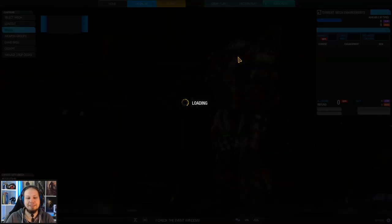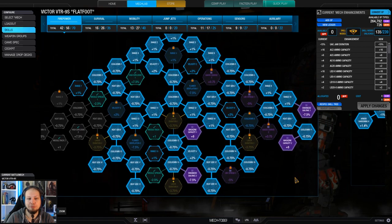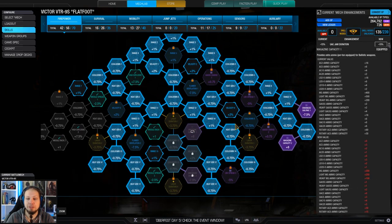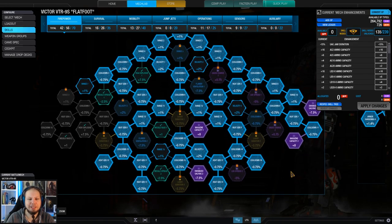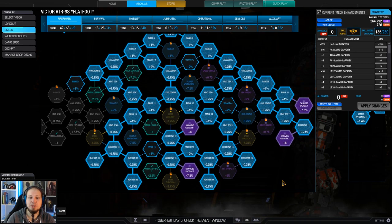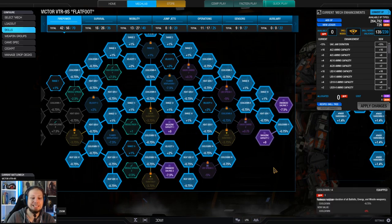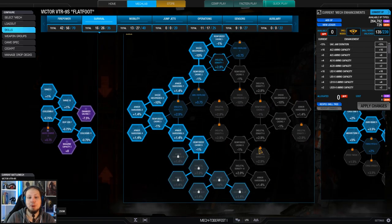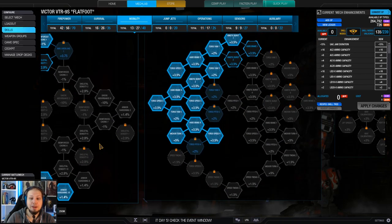The skill build looks like this: we have a lot invested into firepower mainly — velocity, cooldown, heat management, and of course the Ultra Autocannon nodes and magazine capacity. Not so much the missiles because we have three tons for three SRM-4, which is my rule of thumb. We only run four tons of ammo for the Ultra AC-20, so I wanted magazine capacity.